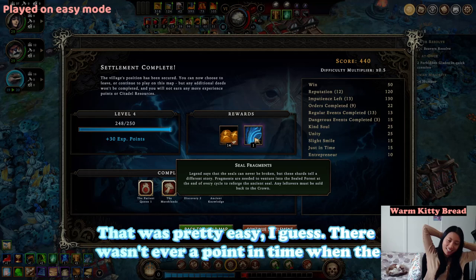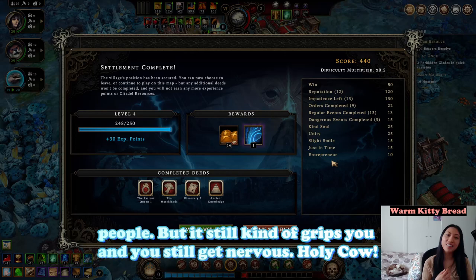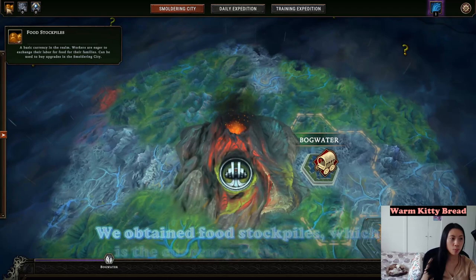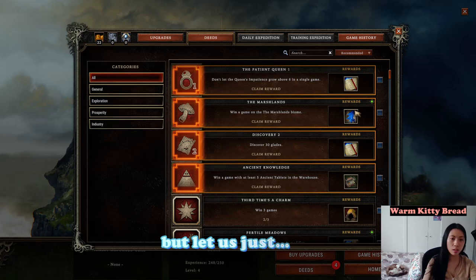Yes, we did it! That was pretty easy. There wasn't really ever a point where the Queen's impatience was really high or I was losing people, but it still kind of grips you and you still get nervous. We obtained food stockpiles, which is the currency that enables meta progression, so I can go back to the citadel and buy some upgrades.